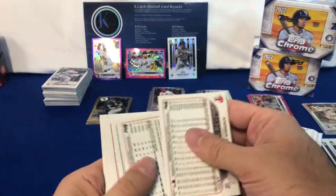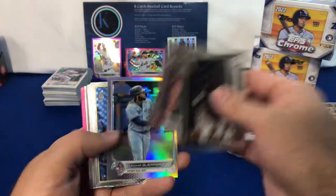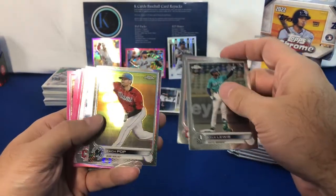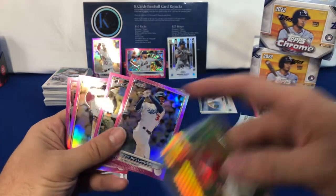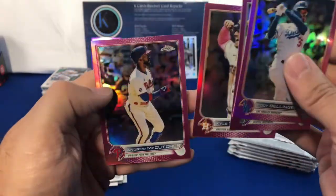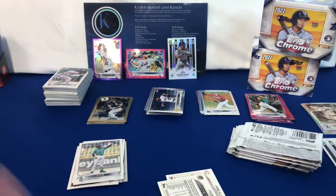Now, there's supposed to be four cards — that pack had eight cards in it. I'm just going to go ahead and open this one. Got a Contreras rookie. Zach Pop rookie. Gold cup. That's a jackpot of pink — look at that, something must have been off in there. Got four pinks in that one pack. Works for me!